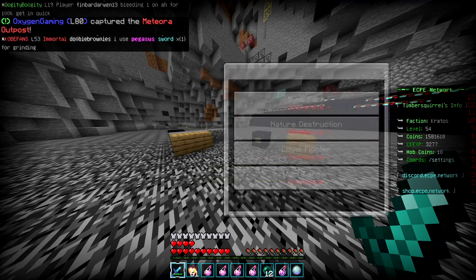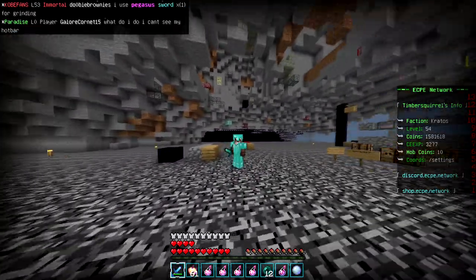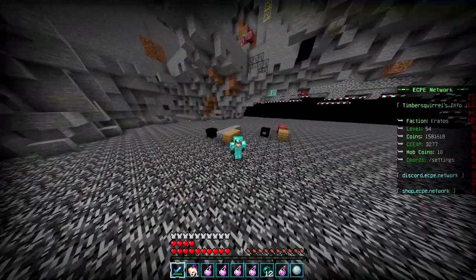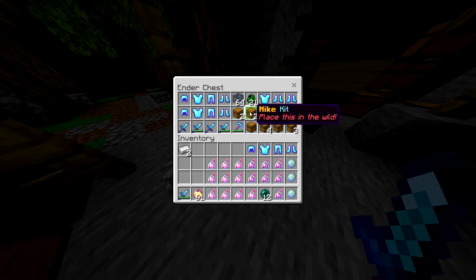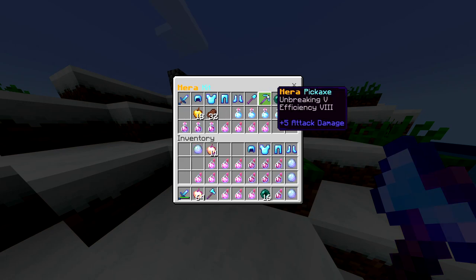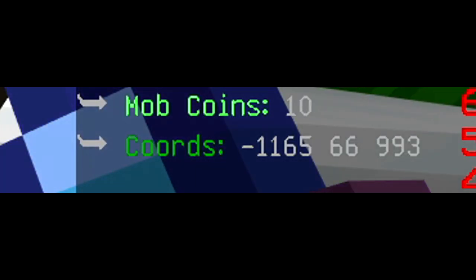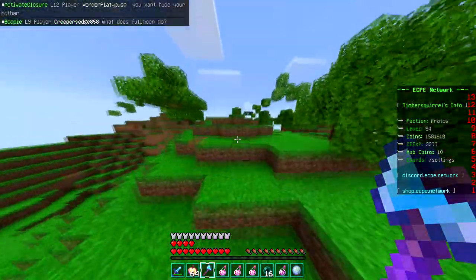The first quest I'm going to do is probably going to be the easiest — I need to chop a total of 125 oak logs. Doing this will give me 25k, which isn't really the best, but if you're first starting off, that 25k can really help you out. Honestly, if you're in the late game of the server, I wouldn't really worry about the quests, but if you're just starting off, I'd say it'd be worth it to check out some of them. Anyways, I'm going to need a fairly good kit, so let's grab one from my e-chest. Efficiency 8 — that's really good. I need to go find some trees, and it looks like there's going to be some over here.